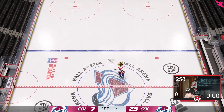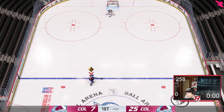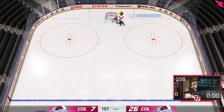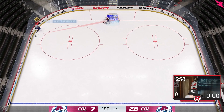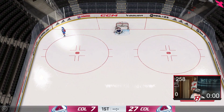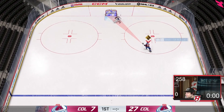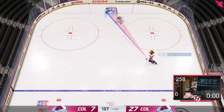Let me rank these: number one for me is forehand-backhand-forehand. Number two would be backhand-forehand-backhand — very successful as well. Number three is the cut-in move where you come in and go to the backhand. Some of you in the comments will say I can't score half of these — I'll admit I'm a little nervous — but it really comes down to what you're most comfortable with.